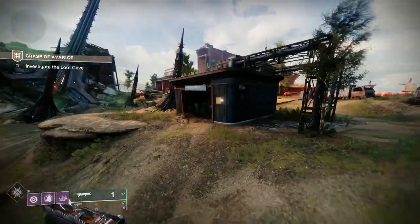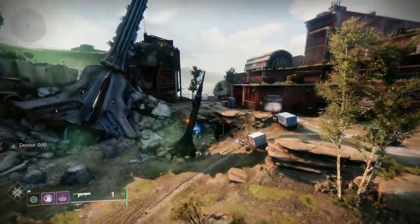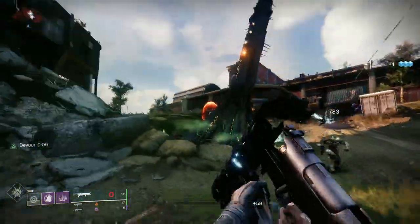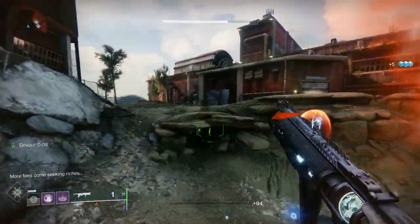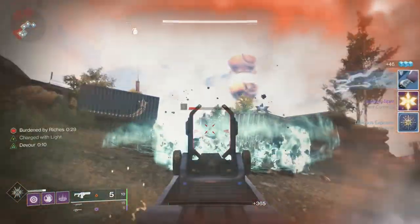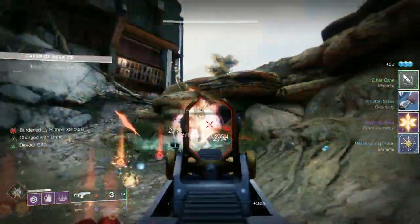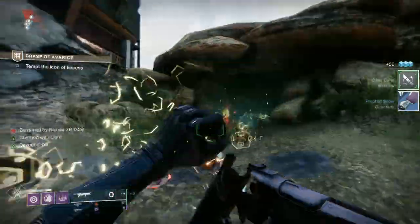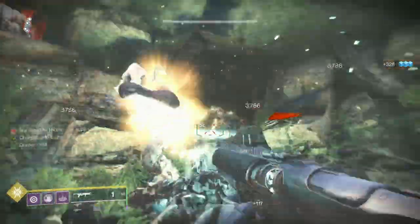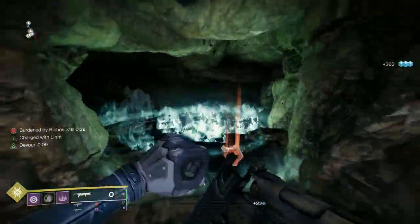The new dungeon came out and there's been thousands of videos already on it, but I wanted to get my take out. The whole point of Grasp of Avarice is you've got to kill enemies and pick up exotic engram-looking things, then feed them to a crystal. Each section demands a different amount of engrams. This starting section at Skywatch requires you to deposit 50 engrams.